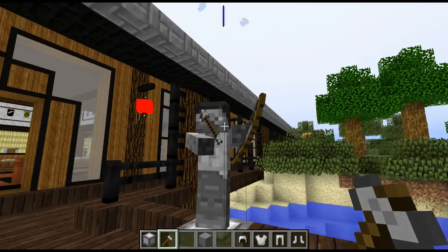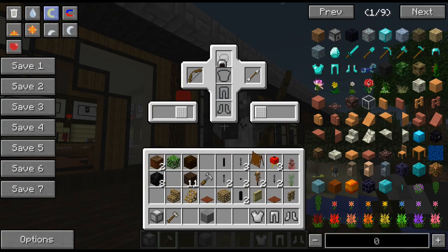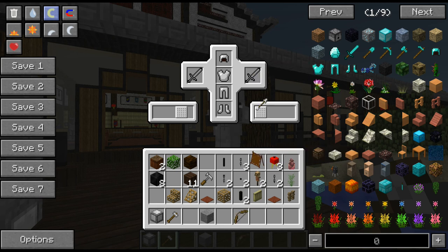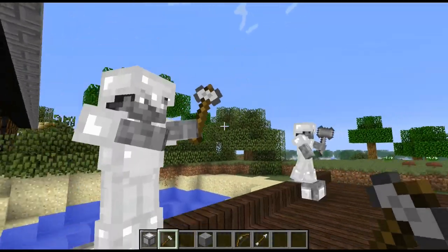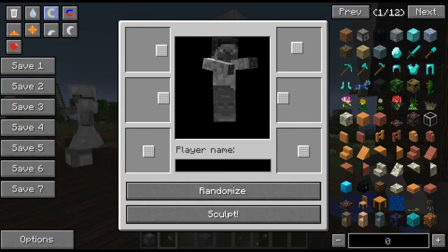That looks weird but it doesn't matter - Minecraft characters wielding weapons often look weird in my experience. You know what, I'm going to take the bow off him because that looks silly and I'm going to give him a hammer. Get myself a new hammer.